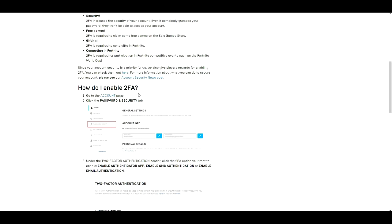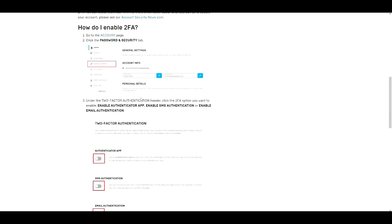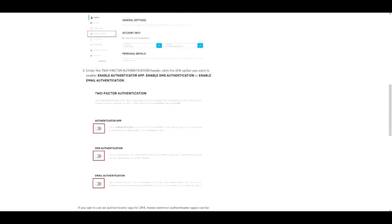Since you've already connected your Xbox, PlayStation, Nintendo Switch, or PC, now we're going to enable the 2FA. Go to your account page, click on the "Password and Security" tab, and under the two-factor authentication header, click the 2FA option you want to enable. You can enable SMS, which uses your phone — it will turn blue, you enter your cell phone number, and they'll send you a code to enter on the website. That will enable your 2FA.